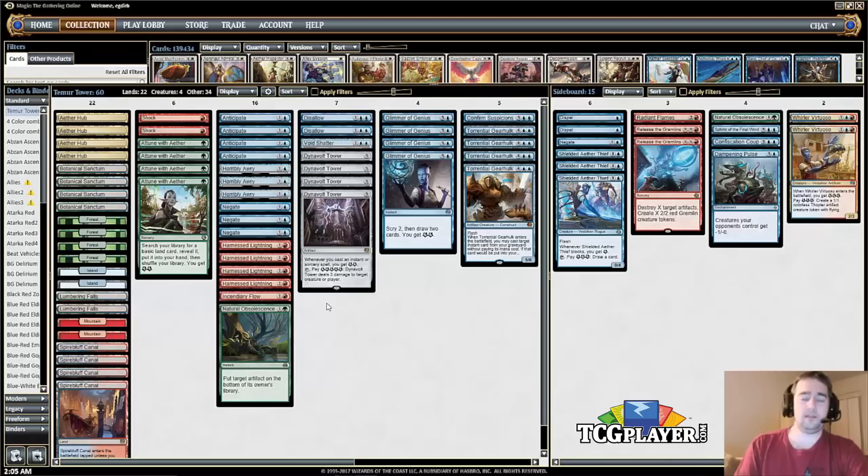Anticipate is more or less your filler card draw effect. Blue control decks want it to smooth out draws — find your third land, find a removal spell. It's a way to get what you're looking for, which is why it's important, though sometimes you can shave on them.